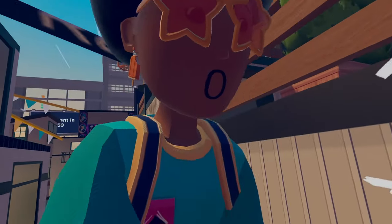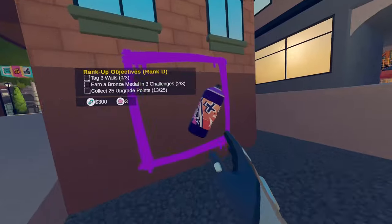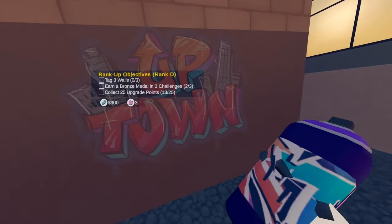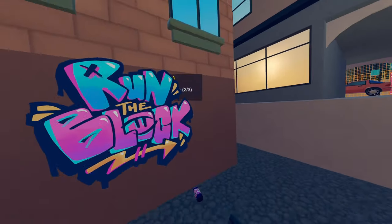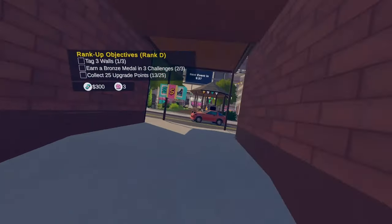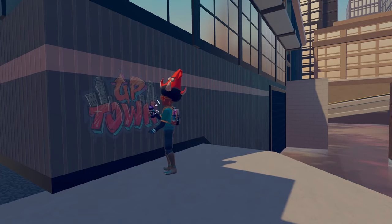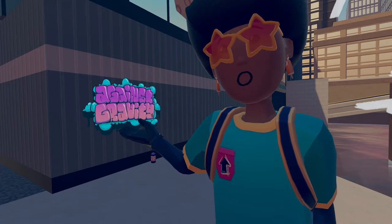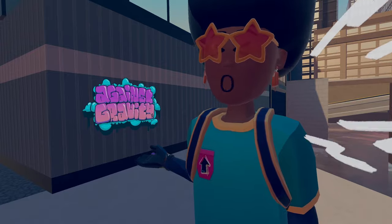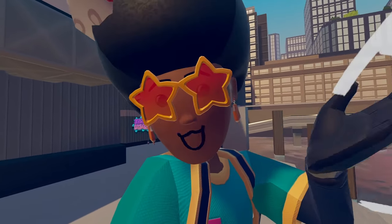Another cool feature with Run the Block is that you can actually tag at certain areas too. There will be a little purple square and there will be like this little spray can, and whenever you go up to these little areas you can shake your spray can and change whatever graffiti you want to. Inside the shop you can purchase more graffiti, but when you first start out you just have the two — which is Run the Block and Up Town, as you guys can see. Once you choose your transparent logo, all you gotta do is press trigger and it'll start spray painting. It's also a necessary objective to be able to rank up inside of Run the Block.